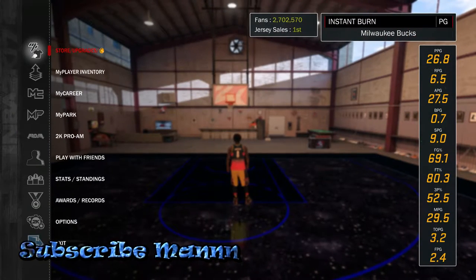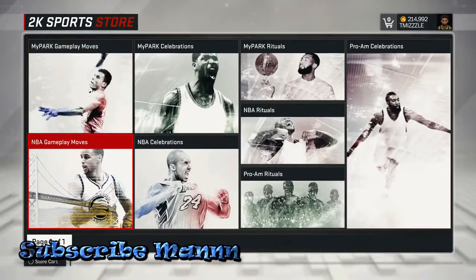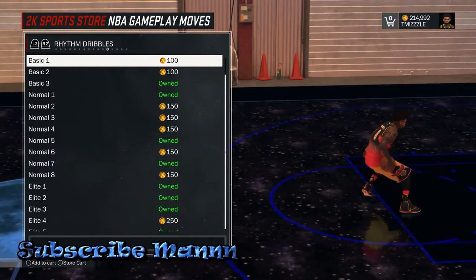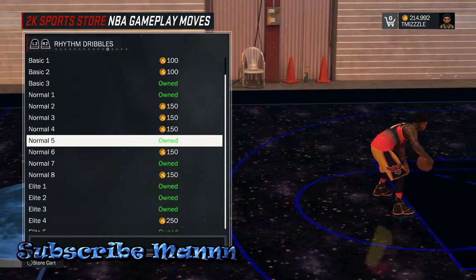First, you want to go to your Store and Upgrades, then go to My Player Animation, then go to NBA Gameplay Move. From there, go to your Rhythm Dribbles. Once you go to your Rhythm Dribble, you want to equip Normal Five.